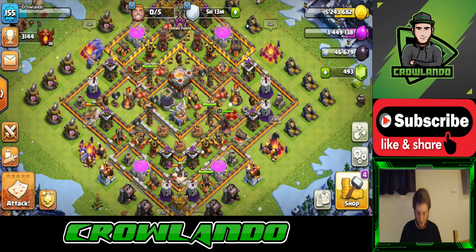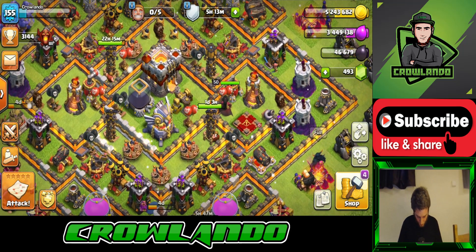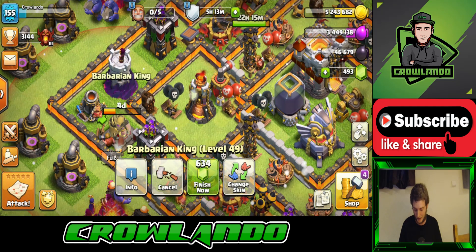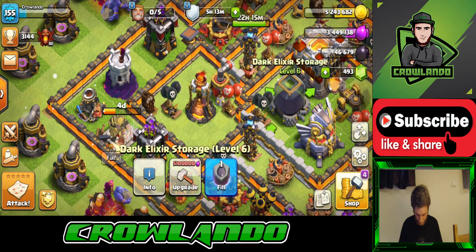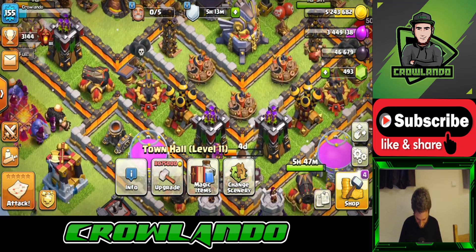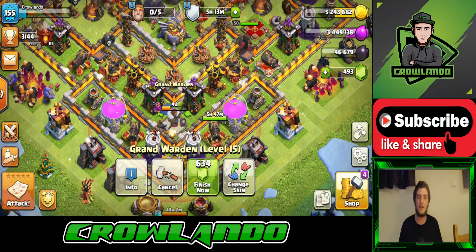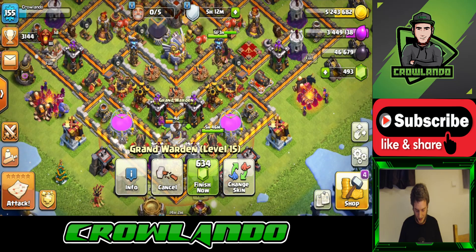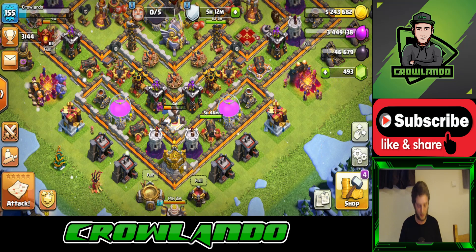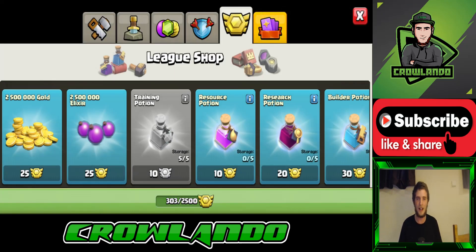So as you can see I'm still level 155. I've got the Archer Queen to level 50 max, and the Barbarian King has four days left and he'll be level 50 max for Town Hall 11. The Grand Warden is currently level 15, so it's got four days left to go which will put it up to level 16 — I've got four more levels to go to reach max, which is level 20. I have got some League Shop points saved up over the last three Clan War Leagues so I can buy one Hammer of Heroes.